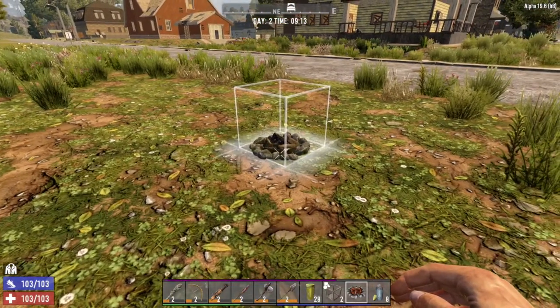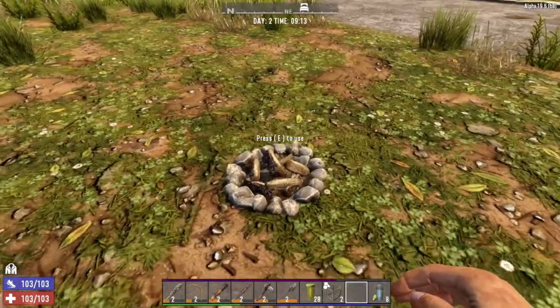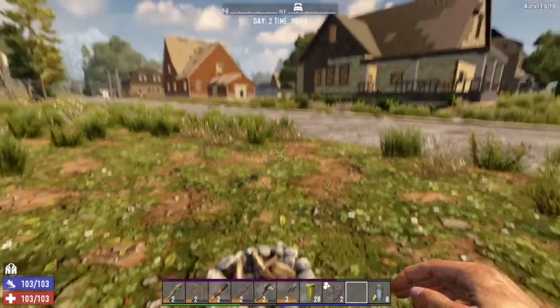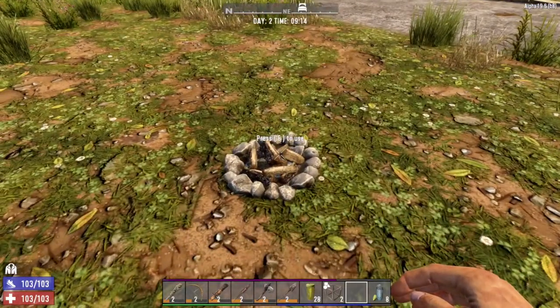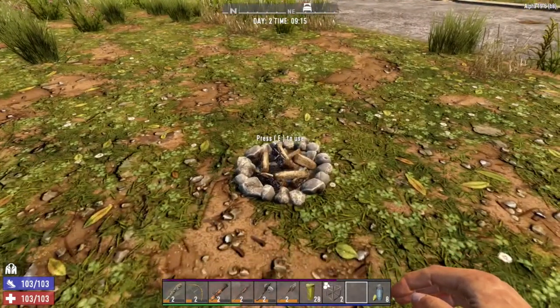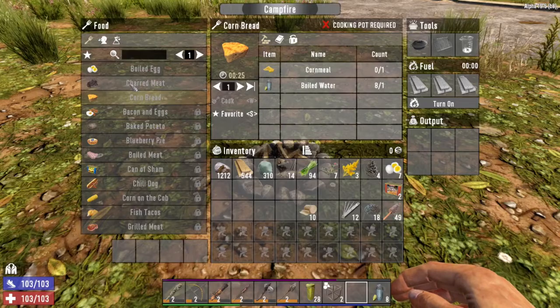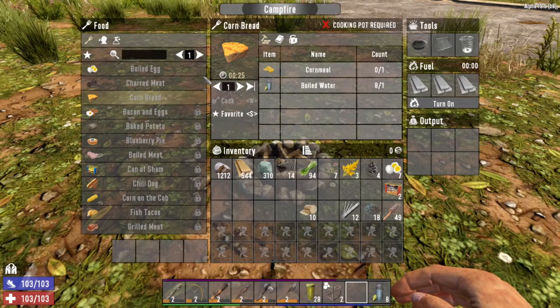You're just going to craft it, equip it, and then right-click to place it where you like — and that's pretty much it as far as crafting it. You will find campfires throughout the wasteland as well. There are some different campsites that have them, as well as some abandoned buildings, and I think some of the traders have them available to use too.